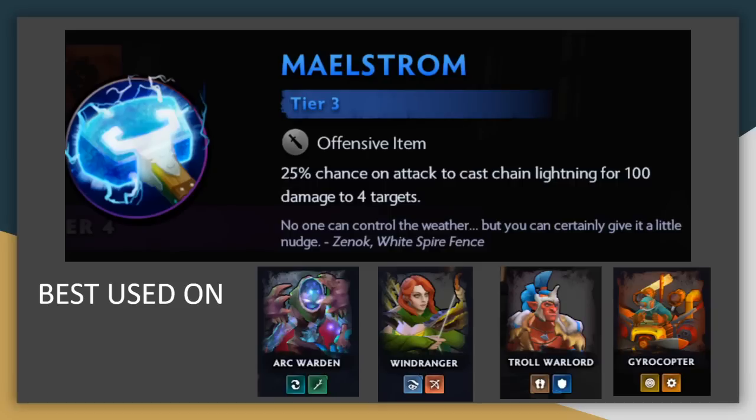Maelstrom: you can think of it kind of as an attack damage item that basically adds 100 damage per hit. That's the best case scenario of course, since the Chain Lightning doesn't always have that many targets, but it's a pretty good approximation. And actually it's even better than that, since the damage is not reduced by armor because it is magic damage, so it's really effective against things like warriors in particular. Like all attack damage items, it is best on a unit with high attack speed, especially hunters. It also goes well on Arc Warden, since the clone can proc the lightning as well, despite having lower attack damage.